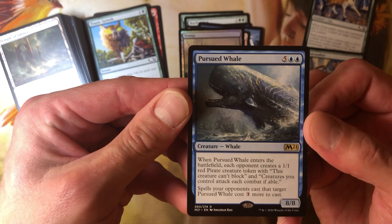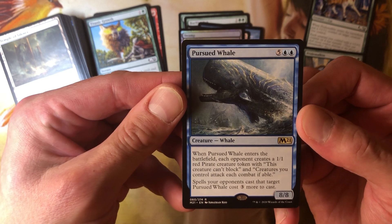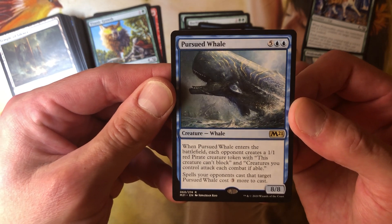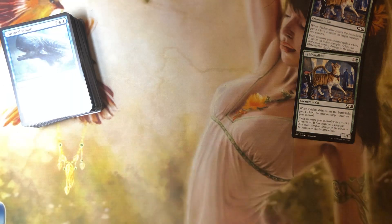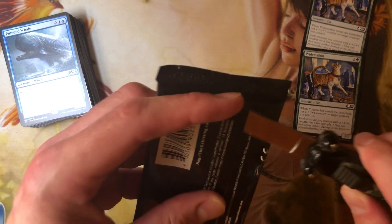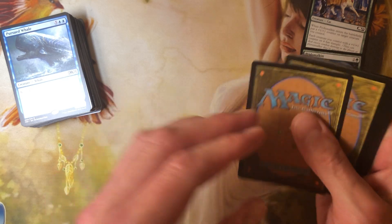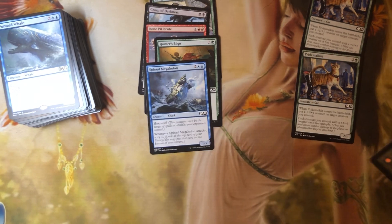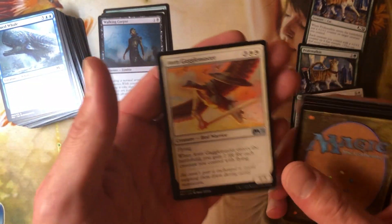The rare is an 8-8 — Pursued Whale. Five and two blue for an 8-8. When Pursued Whale enters the battlefield, each opponent creates a 1-1 red pirate creature token with 'this creature can't block.' Creatures your opponents control attack each combat if able. Spells your opponents cast that target this whale cost three more to cast. I don't hate it — but why am I giving out pirates? Maybe the whale collected pirates, maybe the whale ate a bunch of pirates and has an upset stomach.